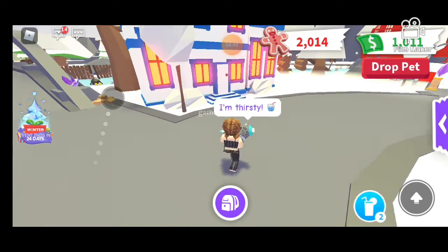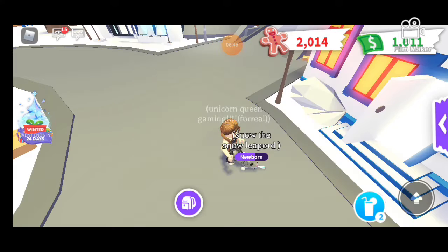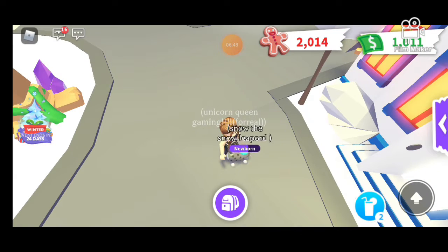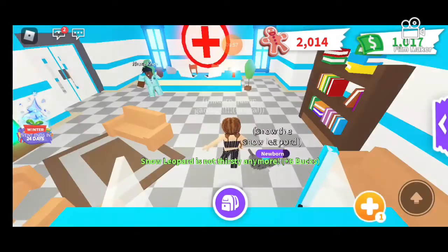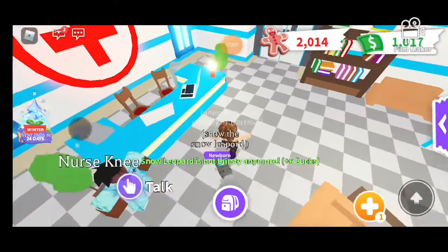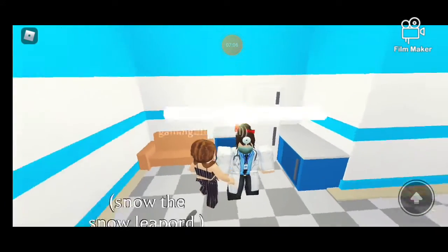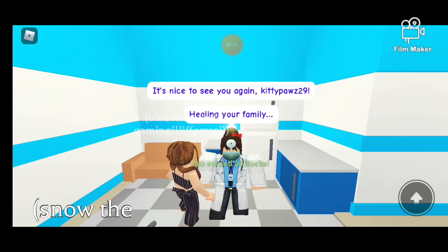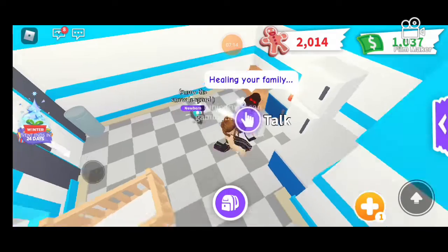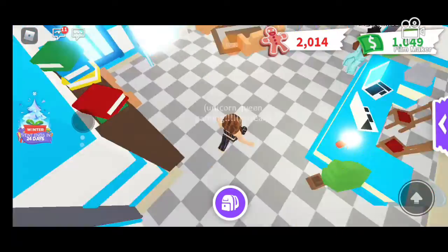You're thirsty — okay, I'll give you some water. Have some tea, it's nice. Come on Snow, I'll ask Dr. Heart to heal our family. Hi Nurse Knee — nice to meet you again. Hi Dr. Heart, can you please heal my family? Thank you so much! And now my pet is a junior!